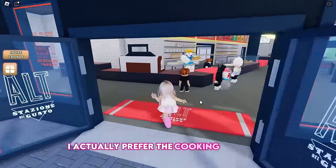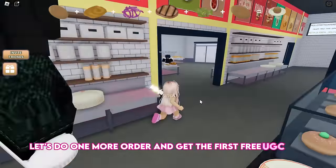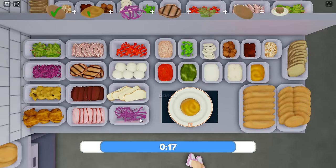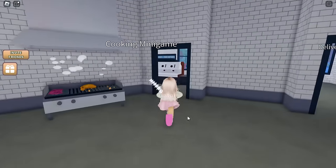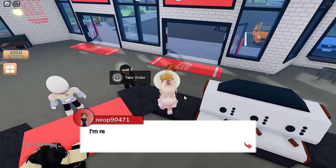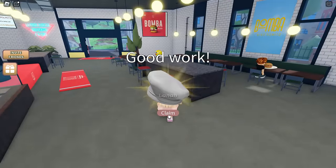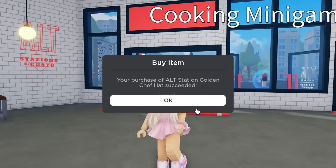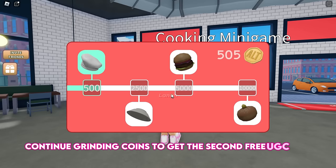I actually prefer the cooking minigame, which is faster for me. Let's do one more order and get the first free UGC item. Continue grinding coins to get the second free UGC item.